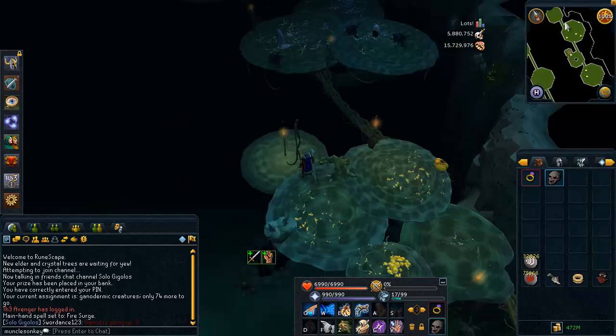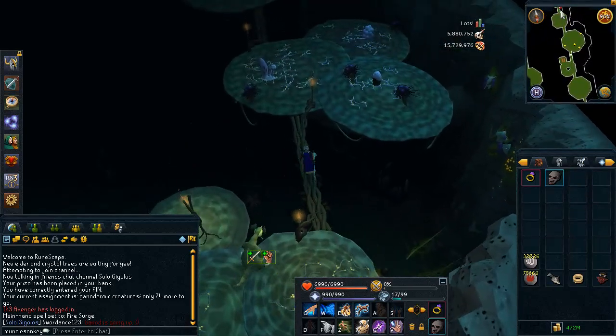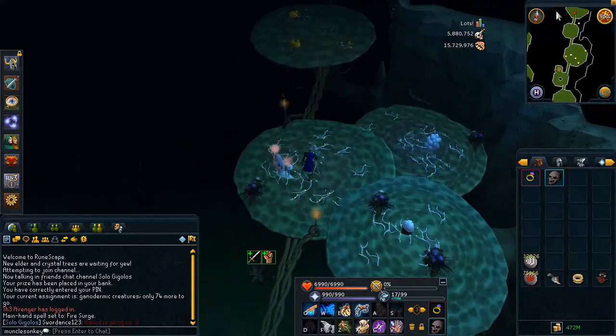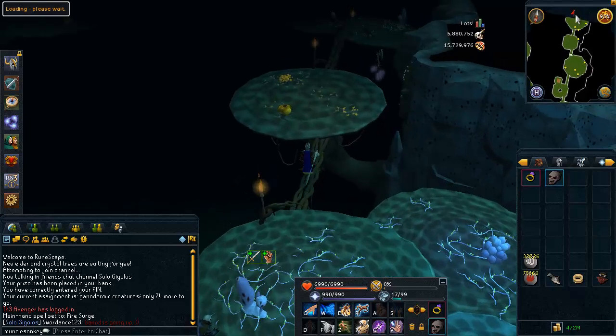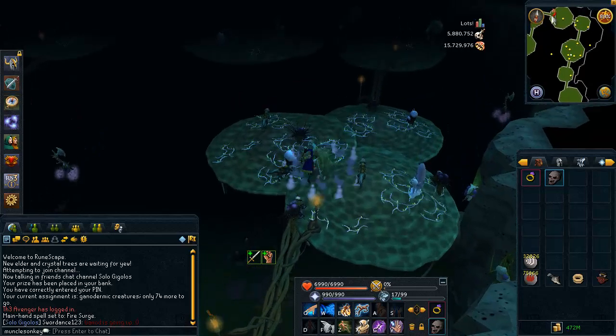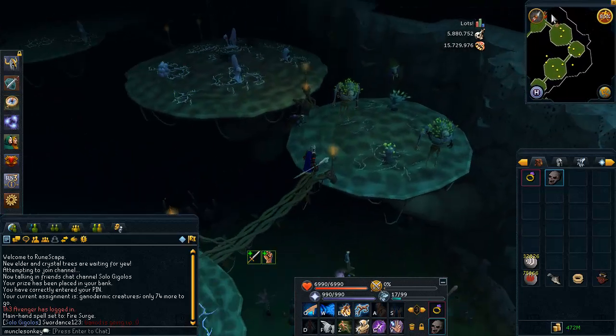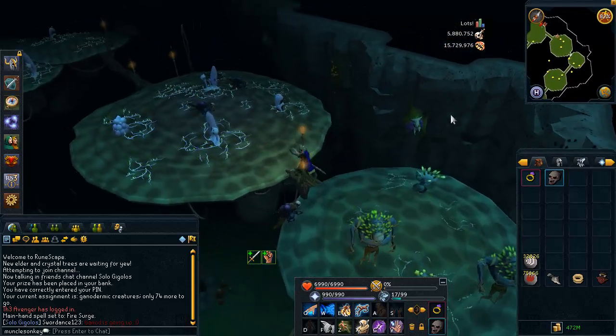You just want to climb down those two vines when you immediately enter the area and then run to the south — the area with the Ganodermic Beasts is a bit farther away, it's a bit of a run. But this task is one of the best Slayer rates in the game, around 139k Slayer XP per hour, a bit more if you decide to cannon.